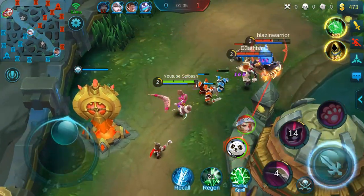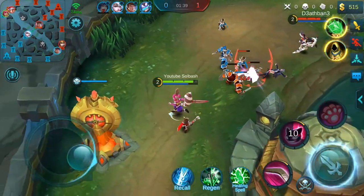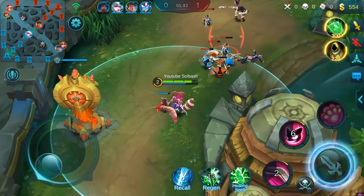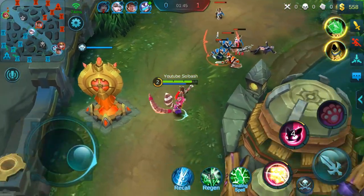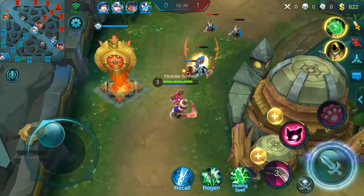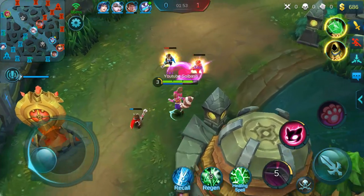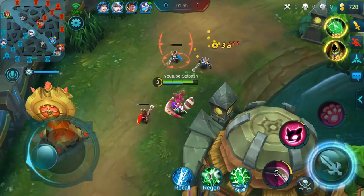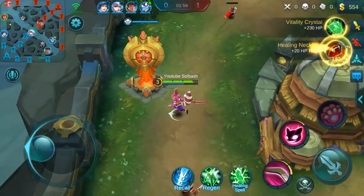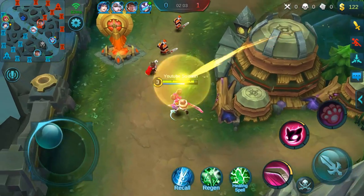With all those stats combined, that is going to increase your total cooldown reduction rate on all your skills, so your skills are going to be coming back a lot faster. You're going to have some armor, some magic resist, and a decent amount of health for survivability. But that HP regen and mana regen is going to help you sustain throughout the fight so you're not worried about having to go back — you can actually sustain and help control the fights.